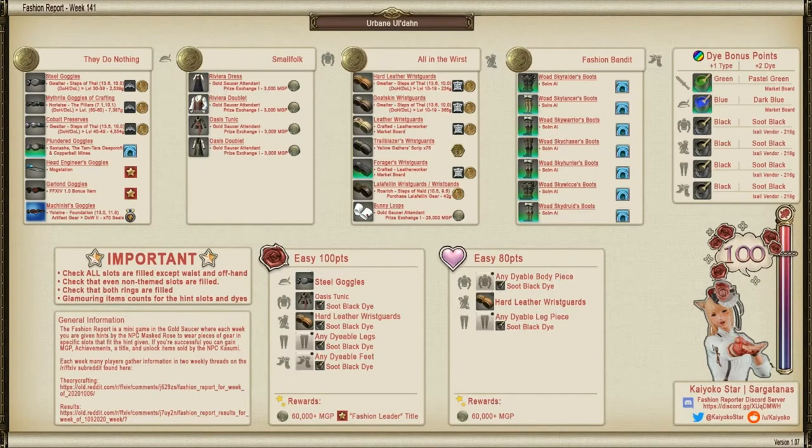At the bottom part you have two windows. The first says 'Easy 100 Points' — it tells you what you need to get the 6,000 MGP plus the title 'Fashion Leader.' You'll need to be dressed as follows: steel goggles for your head gear, an Oasis tunic with soot black dye, hard leather wrist guards with soot black dye, and the pants and shoes also dyed soot black. It doesn't matter what you put in those slots as long as the item is dyeable and takes that particular dye.